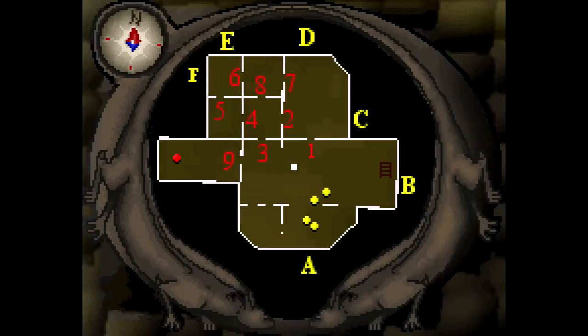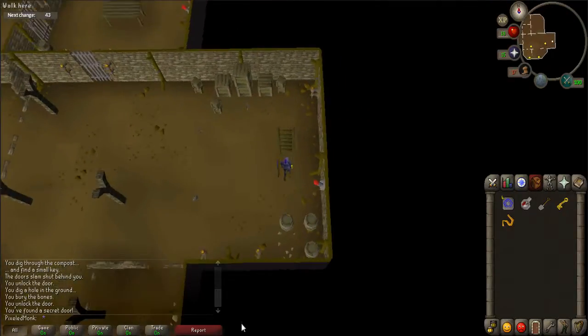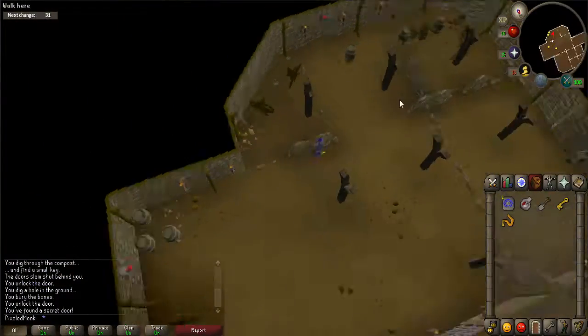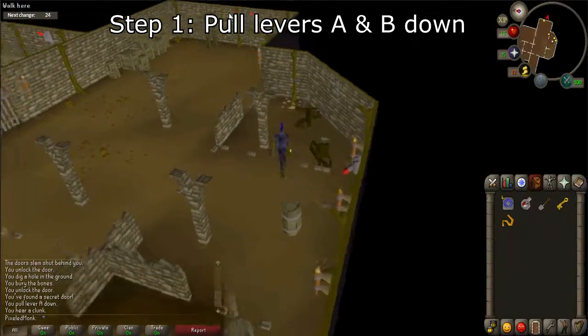Now you must solve a puzzle. I highly suggest you open up the map in the description to help with this next part. In this puzzle, you will be pulling levers in order to open a certain door. There are 12 steps in total, but if you mess up at any time, you may go back up the ladder to reset. Step 1: Pull levers A and B down.